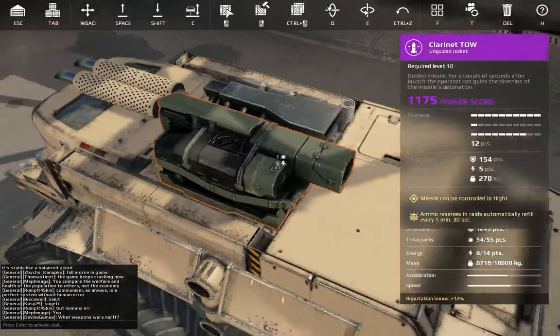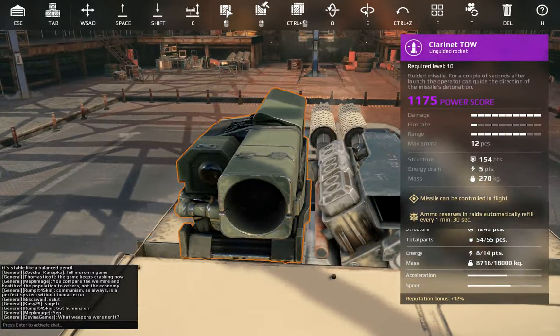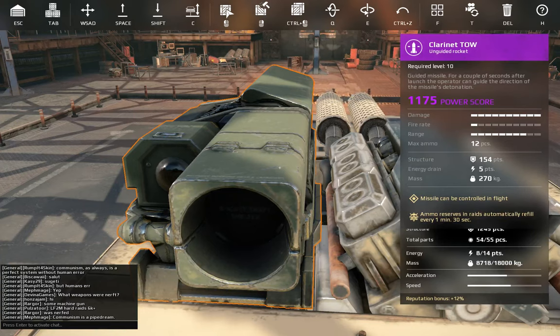First I'm going to start with the Clarinet Toe. The Clarinet Toe is an unguided rocket launcher from the Stable Noble faction, which is 1175 power score. It has 12 ammo pieces, 154 points of structure, 5 energy drain, and 217 kg of mass.